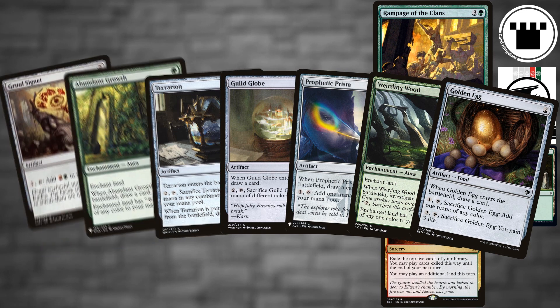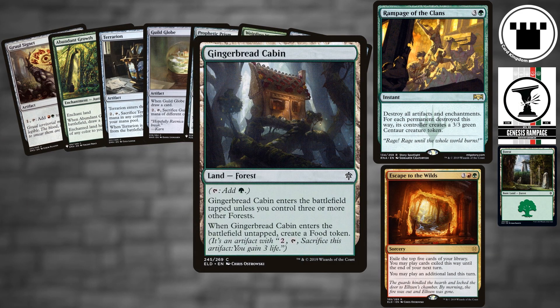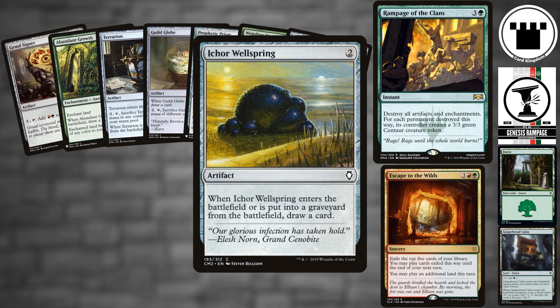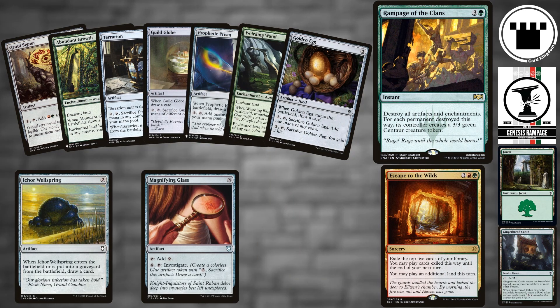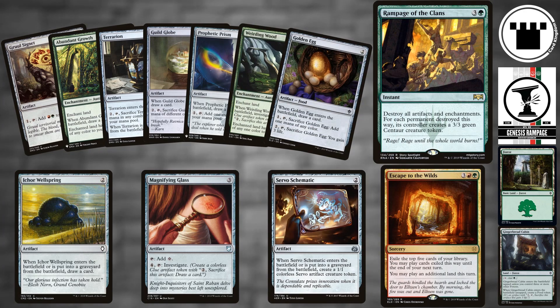No lands in the deck make red mana. The only lands other than forests are four Gingerbread Cabins — the food they make can either buy us time or become more centaurs. Three Ichor Wellsprings keep us churning through our deck, as does the single Magnifying Glass, which can also just pump out a continual string of excess clues that will eventually transform into hooved death for our opponents.